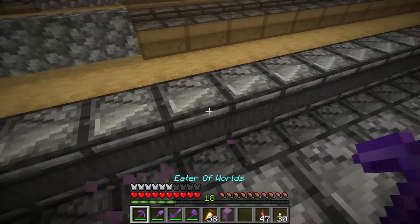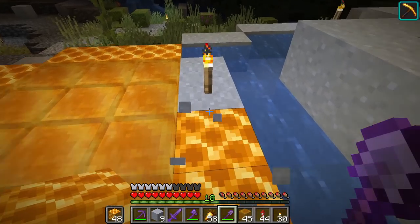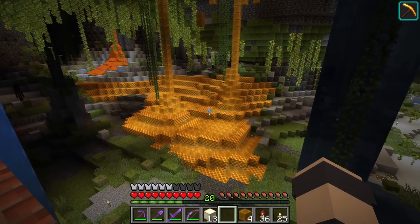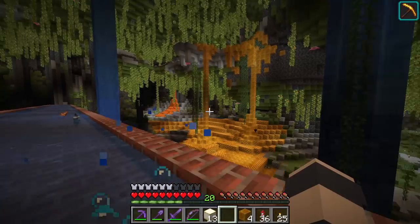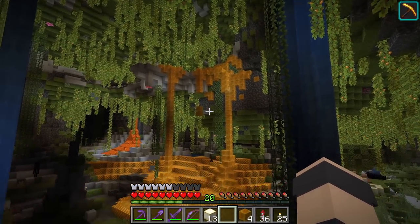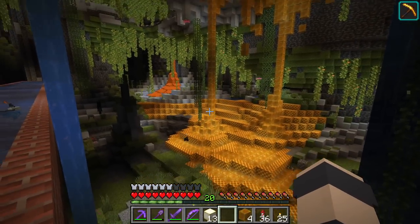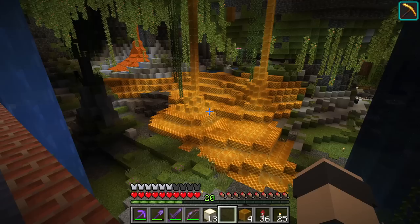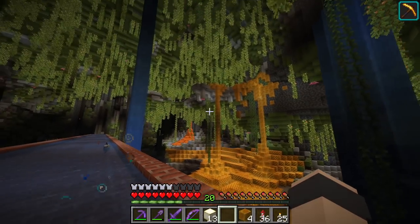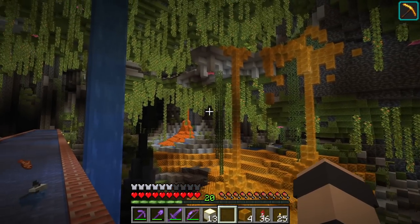We've got some honey saved up so let's head back to the underground jungle. That honey didn't last long — we used pretty much all of it — but we got a small sample area done. I think it turned out pretty cool actually, especially with those drip-down areas. I've been using yellow frog lights underneath the honey to light it up in certain areas.